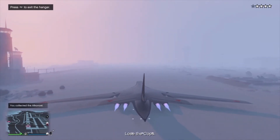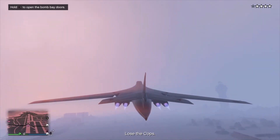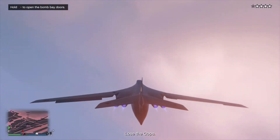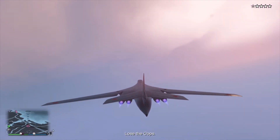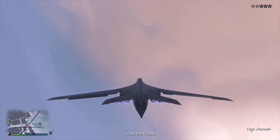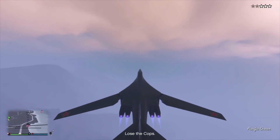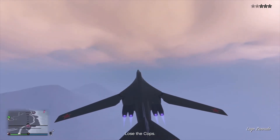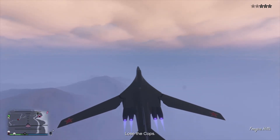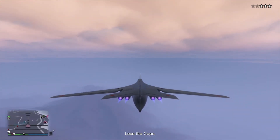Now that you're out of the hangar you're going to want to obviously fly up. You're immediately going to get four stars, which is very easy to lose in this plane. Very easy to lose where you are too when it's very foggy, so just be careful. Make sure you're flying straight on so you know where you are on the map. I've actually flown the jet into the water multiple times — not going to lie. Watch for helicopters and mountains. Once you see the little arrow flashing down there, you will notice that you will be undetectable.